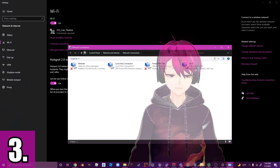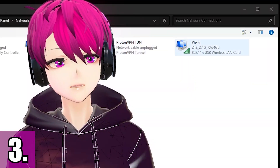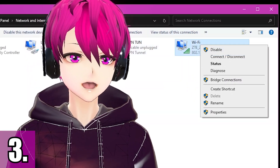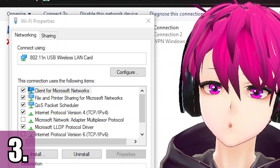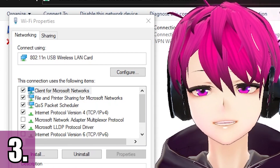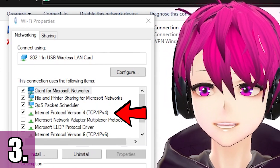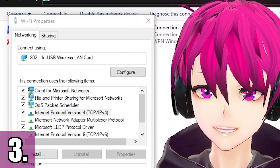Once you click that, a window will pop up. Find the one with the name Wi-Fi and right-click it. Then go to Properties. A new window will pop up and what you're going to find is the one named Internet Protocol Version 4, which is IPv4. Select that and go to Properties.